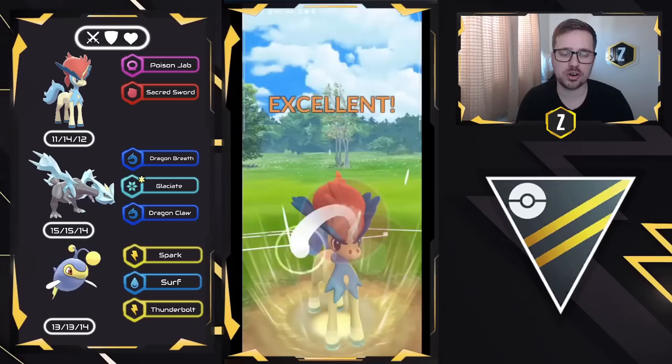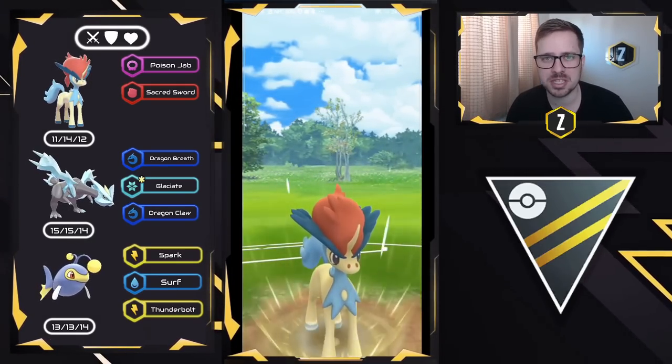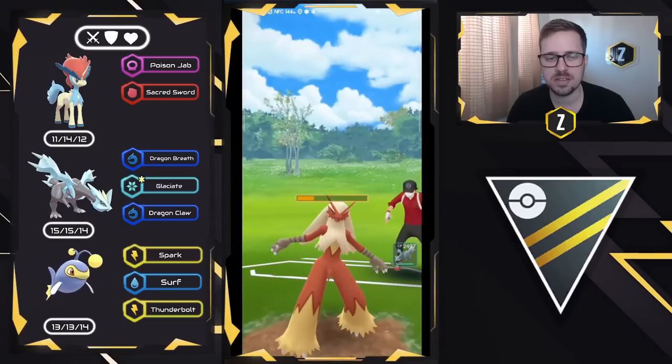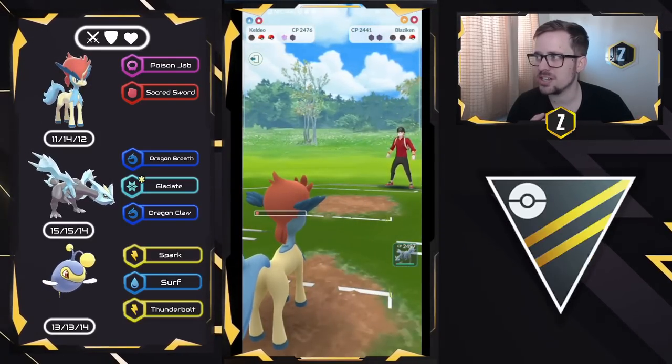We do get the final shield there. We come in with Keldeo and look to go for Sacred Sword — you guys are going to see just how hard this Pokemon hits. It's very heavily attack-weighted, as Sacred Sword does over 50% HP. We should be able to get to another one in time. Good game, very well played. It was so much fun — this is the first time I have ever used this Pokemon. I powered it up for the first time; it was over 1500 already so I couldn't use it in Great League. Breakthrough Series right here, which is beautiful.